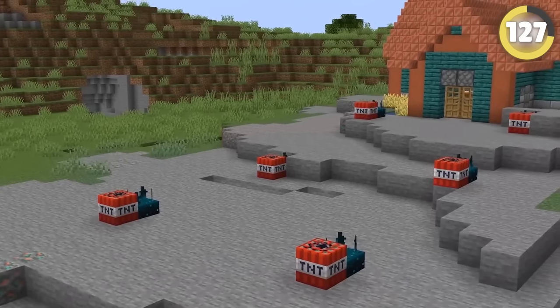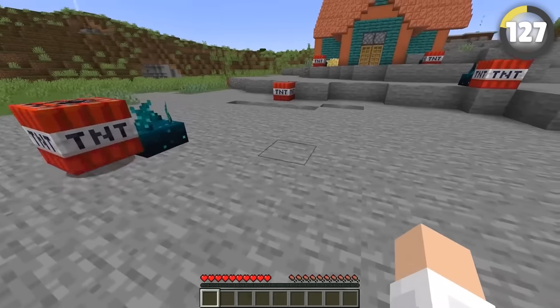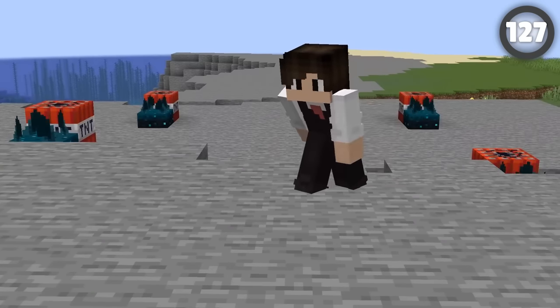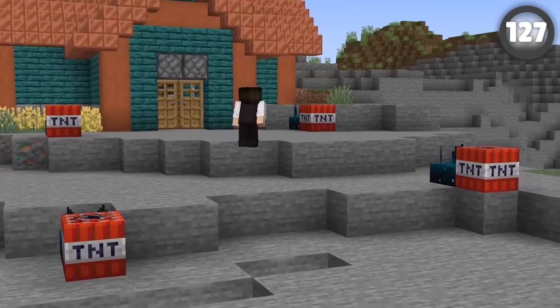If Skulk sensors have been placed all over a minefield, one noise and it all goes up. You could sneak by, but you can easily get caught. The answer is to jump and sneak: constantly jump the entire way and press the sneak button just as you hit the ground each time — you can go fast and stay quiet enough for the sensors not to notice you.